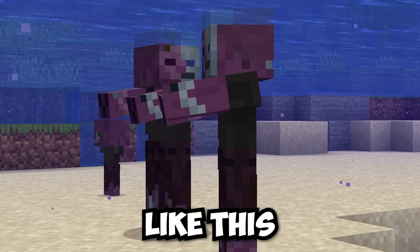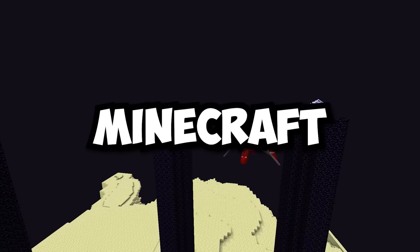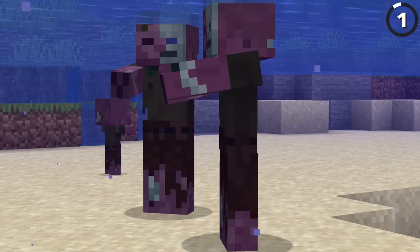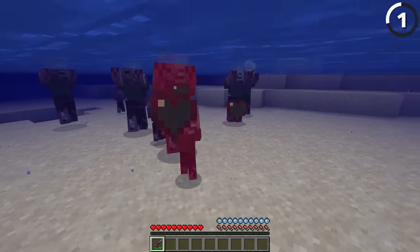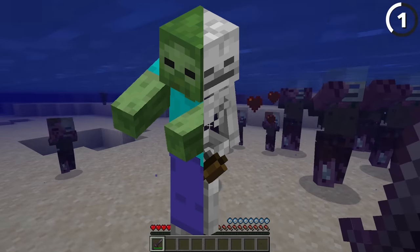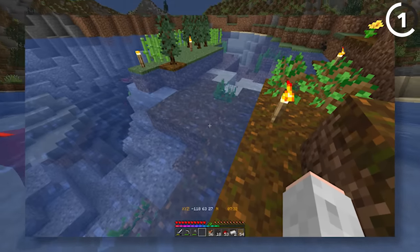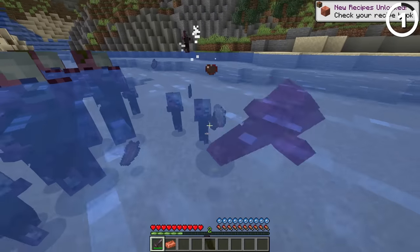Minecraft's drowned mob used to look like this. When the drowned was first added to Minecraft, it looked a lot different, since the original concept for the drowned mob had it looking like a half skeleton, half zombie mix. Which is not only a lot creepier, but it also blends in pretty well with the dirt at the bottom of the river bed. Though it makes sense why it was changed, because this feels a little too gory for Minecraft.